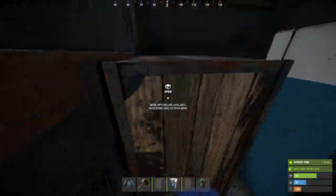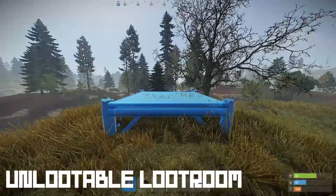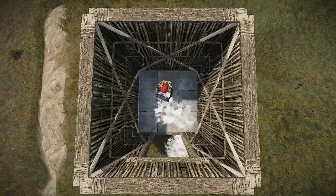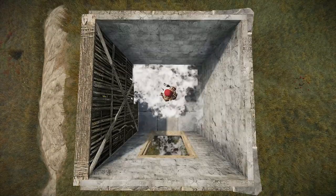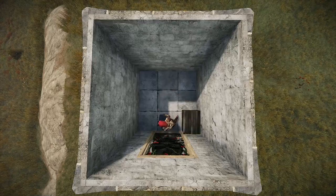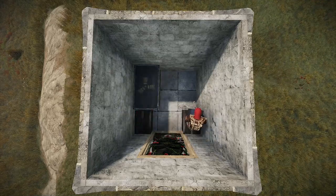Here you can see the upkeep of the TC room and also how much the entire thing will cost you. Next we go to the unlootable loot room. Again, a square foundation with walls all around and a single door frame in the front. Before we can finish it, we will place down two small boxes next to the door frame and two large boxes behind it that we will later have to pick up.